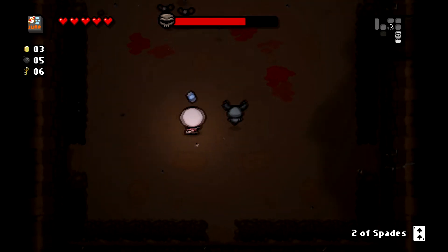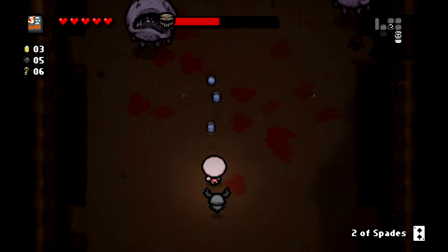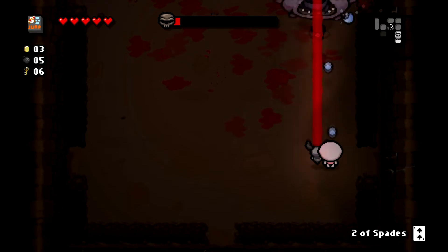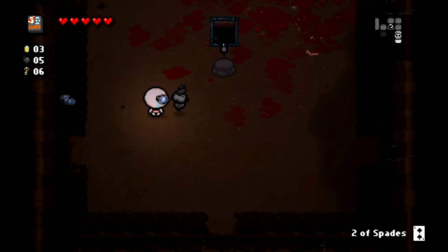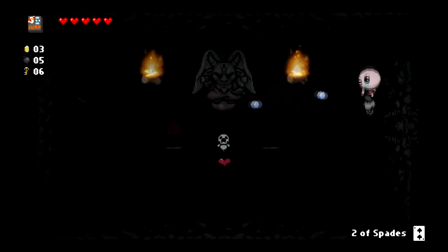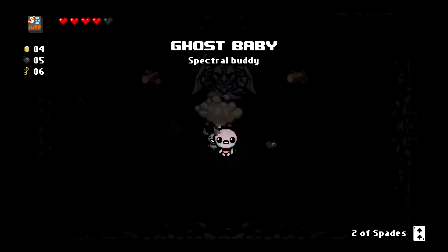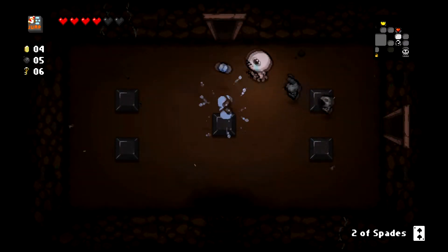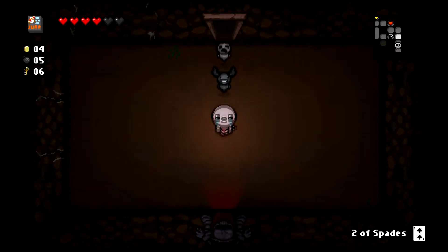Brimstone is gonna make this a lot easier than it otherwise would be. Otherwise, we'd probably get an overflow of flies here. But Brimstone can make short work of them, hopefully. Wow, that was really easy. Thinthal — damage and range up. Perfect. And there was a Devil Deal. Ghost Baby — so let's go ahead and take Spectral Tier Baby. We're just gonna have a lot of babies following us today. Judgy already left, so let's go to the next floor. We're down to four heart containers because we just traded one of them off to Satan there. But that's okay, we'll be good.